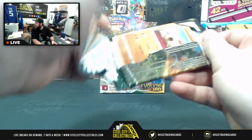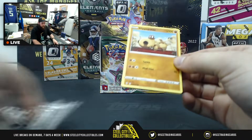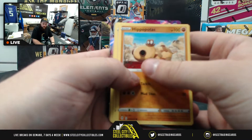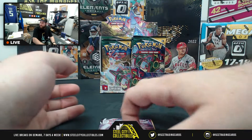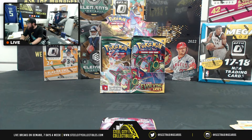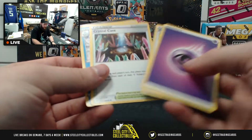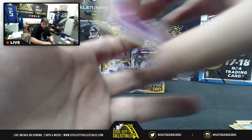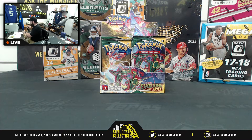Kevin B, number three. I know you guys see it — Sylveon VMAX! What are we sitting at here — is it 212? That's about $75. Not the one we're looking for but sitting just under five bucks on this guy. Energy card, Rescue Carrier, Crystal Cave, Avalugg, and code card. Still nice — got a V and a VMAX there for Mr. Kevin B, congratulations.